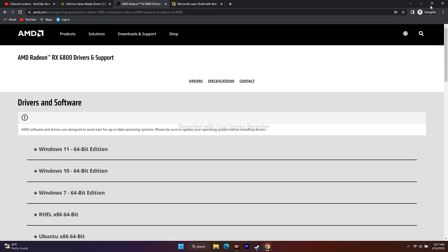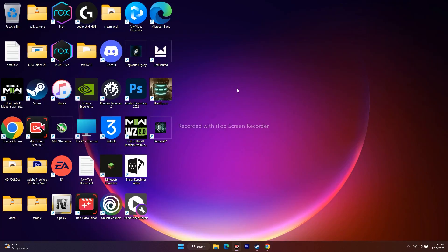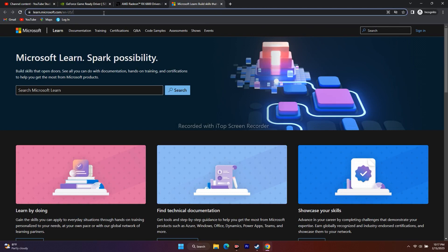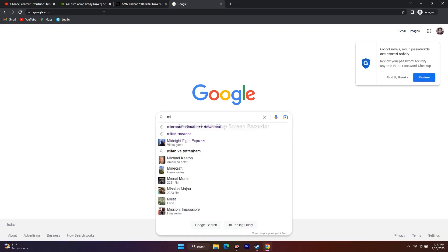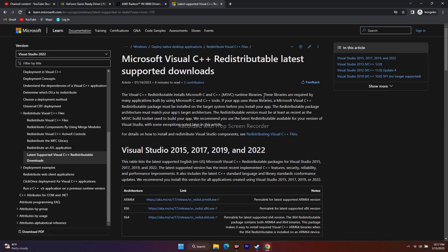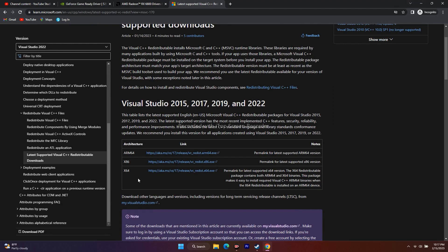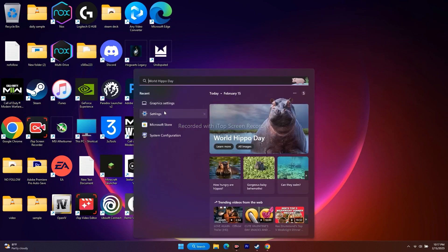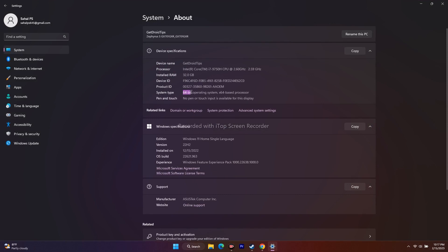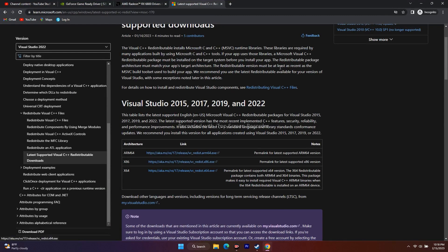The next workaround is to install Microsoft Visual C++. I'll provide a link in the description. Search for 'Microsoft Visual C++' on Google and open the Microsoft page. You'll see two options: x86 and x64. To know which one you need, go to Settings > System > About, and check your system type. Mine says 64-bit operating system, which means x64-based processor. Download and install the corresponding version, then try to play the game.